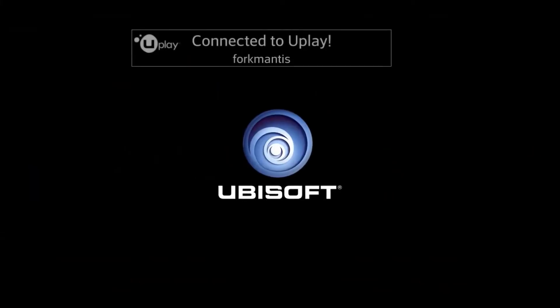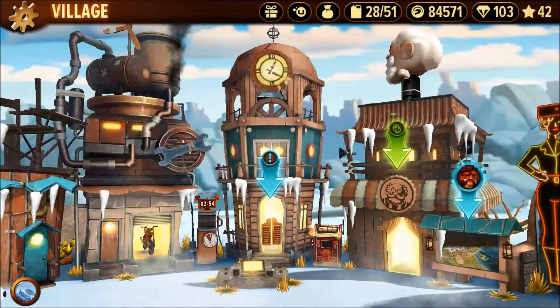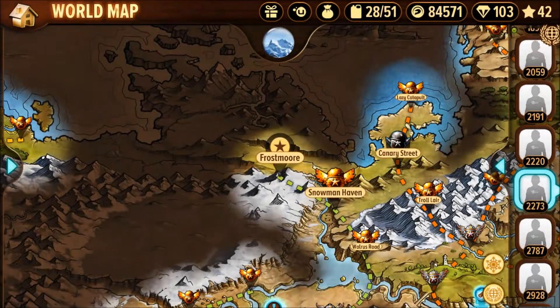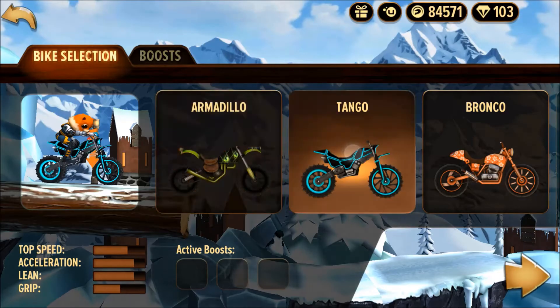Hey everyone, it's Fork Mattis again, back with map number three from the Frostpocalypse release, Frostmoor. This is my first run through and I went with the Tango. It's a nice balanced bike when you're going into the unknown — it can pretty much handle any situation.